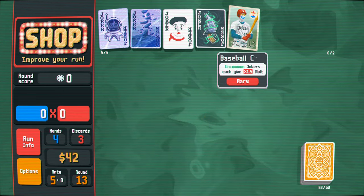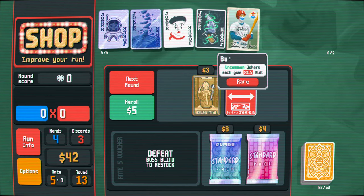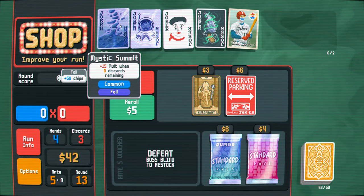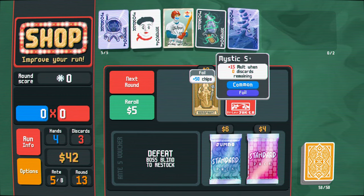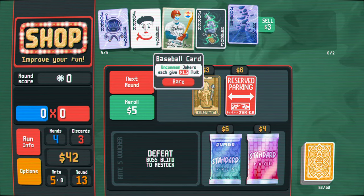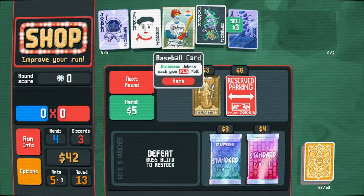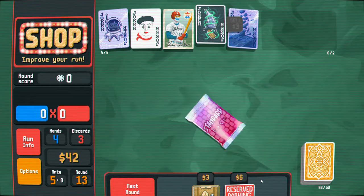Oh nice! 1.5 mult for each uncommon joker, and I have three - whoa, that is really good. I don't want that to die. I could get rid of the mystic summit now - feed it to the dagger. This is worth six - this will give it six mults, so it's already gonna be better than this for the mults, and eventually it'll be fine. So let's go ahead and buy these packs now.